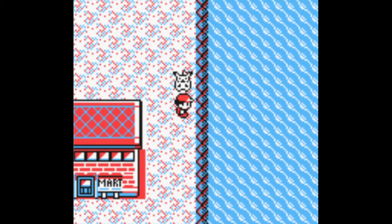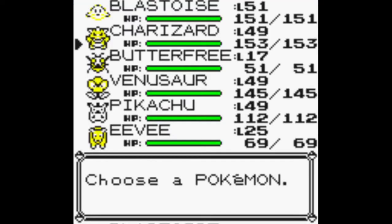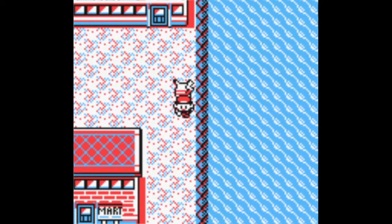Hey guys, it's Nintendos here and welcome back to the next video on the how-to series. Today I'm going to show you how to get Articuno in Pokémon Yellow. What you need is Surf and Strength, and you need to be at Cinnabar Island — that's where you get Blaine's Gym.